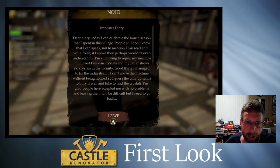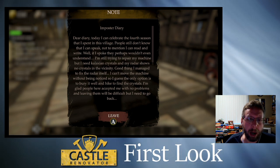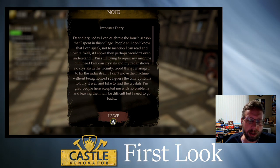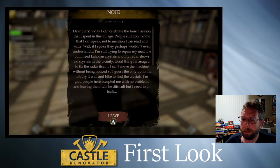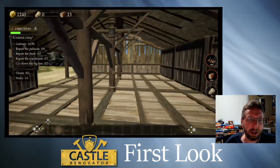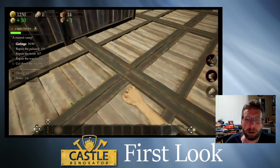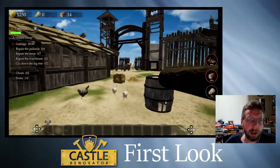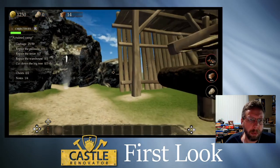I found a note — 'Imposter Diary: Dear diary, today I can celebrate the fourth season that I spent in this village. People still don't know that I can speak, not to mention read and write. I'm still trying to repair my machine but I need galaxite and crystals, and my radar shows no crystals in the vicinity. I can't move the machine without being noticed, so I'll bury it and hike to find the crystals.' Well, okay — that's different. I wasn't expecting a time travel storyline here.